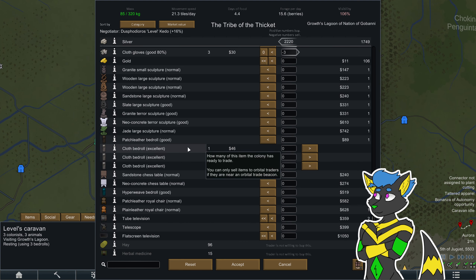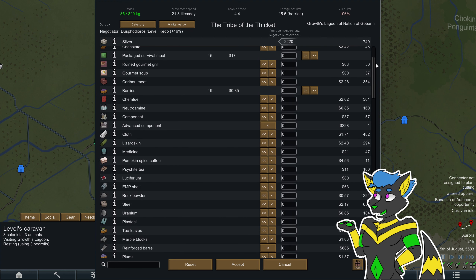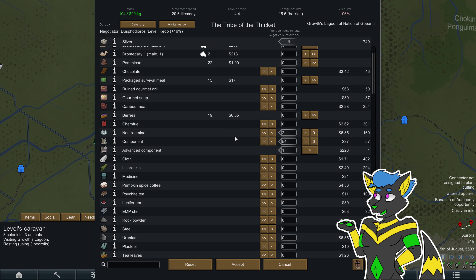No, no, no — need those. Okay. Your advanced components — hand them over. You got one. Your regular components — hand them over. Okay. Your neuroatrimine — hand it over.